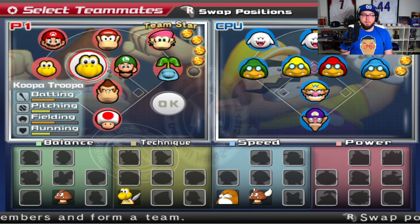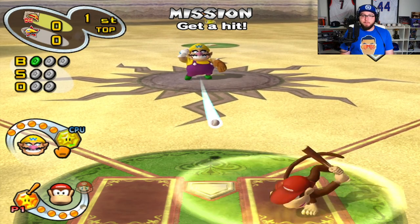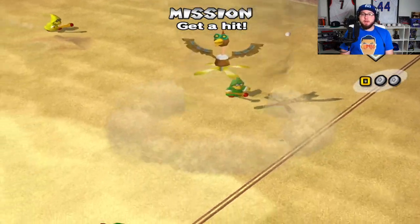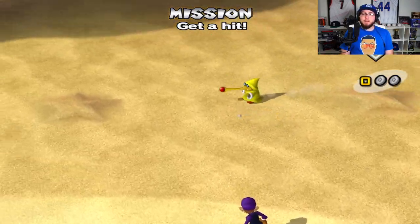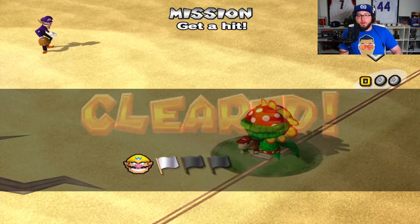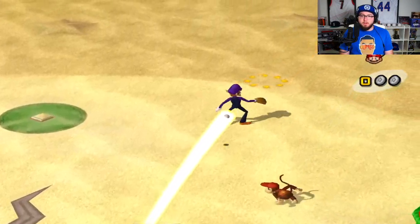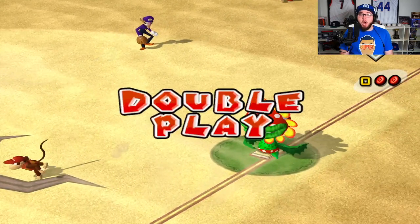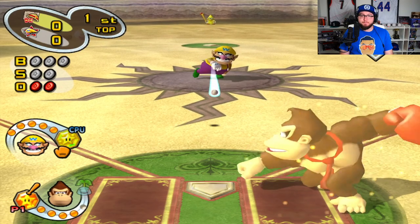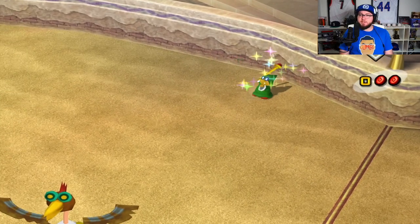So Koopa has to pitch. I guess we're in the desert. The wind — please. Get back, get back — we gotta hit. That's gonna be terrible, you gotta keep the ball out of the air here. No! We really just got doubled up off that. DK — he gets a hit. Dude, this man is unstoppable.